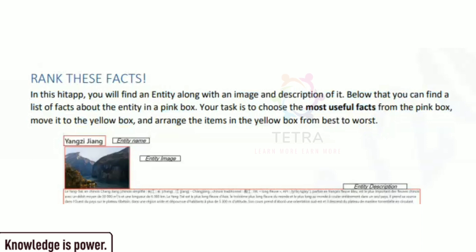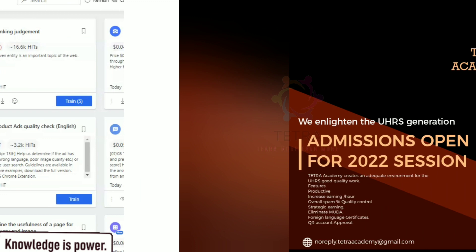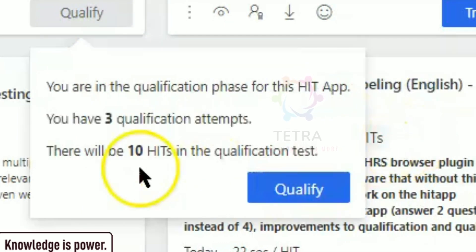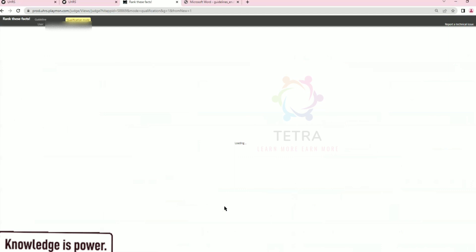So it is very simple: you have an entity, their image, and a description. Below the description there are some facts about the entity in the pink box. We have to just order them into the yellow box by pick and drop. There are three qualification attempts and 10 HITs in the qualification test, so let's start the qualification and learn more about it.